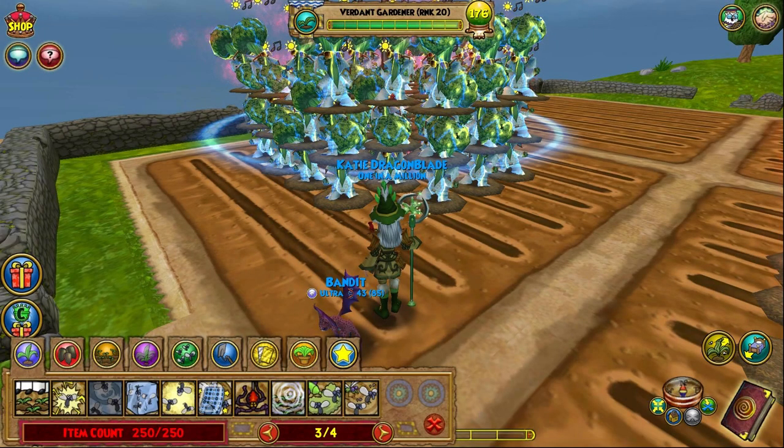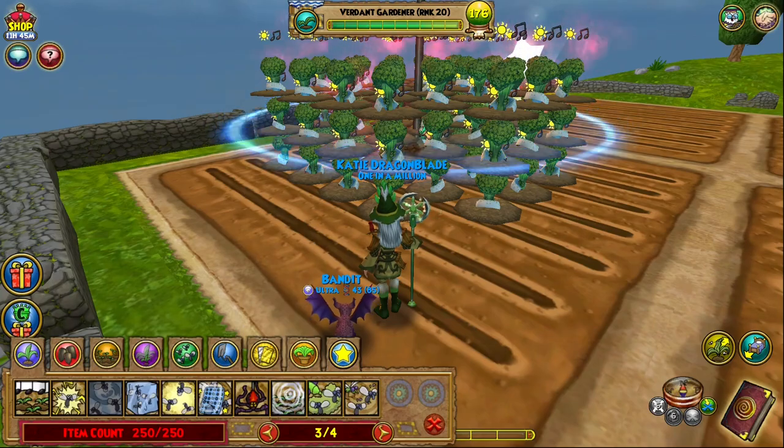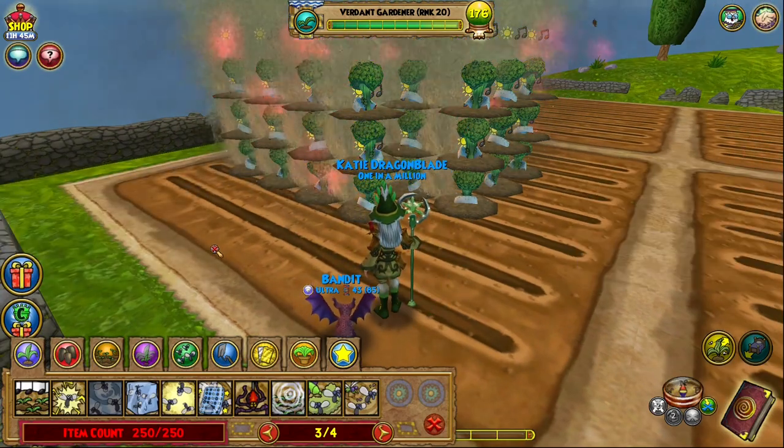One extra tip: make sure you position your spells correctly when you use them. Notice how I have the spell positioned along the middle stack to ensure that all plants get hit and that the rings surround every single plant. If you don't do this, there's a chance you'll have plants that don't get hit by the spell, and then you'll have to waste more energy tending to them individually.